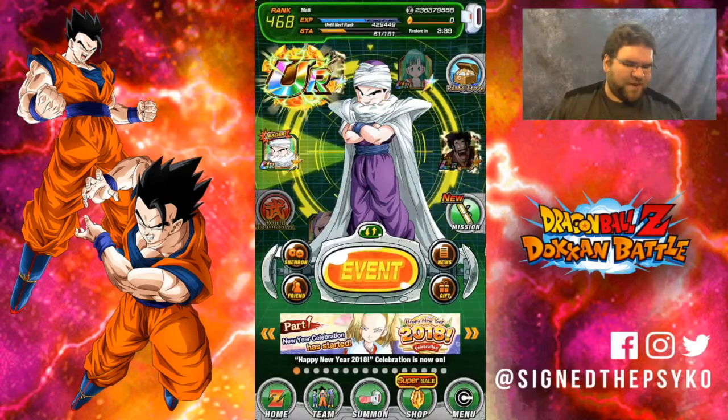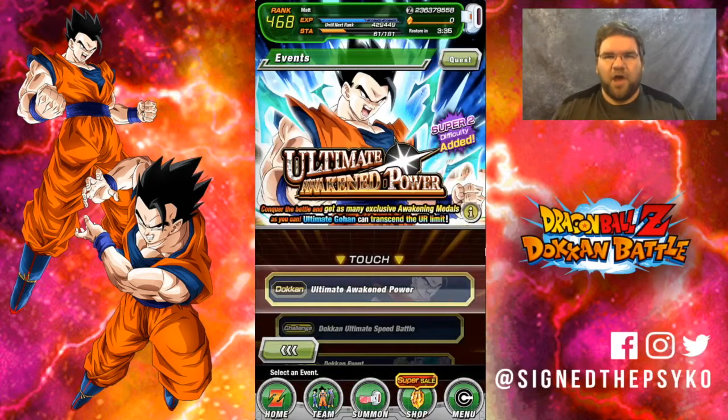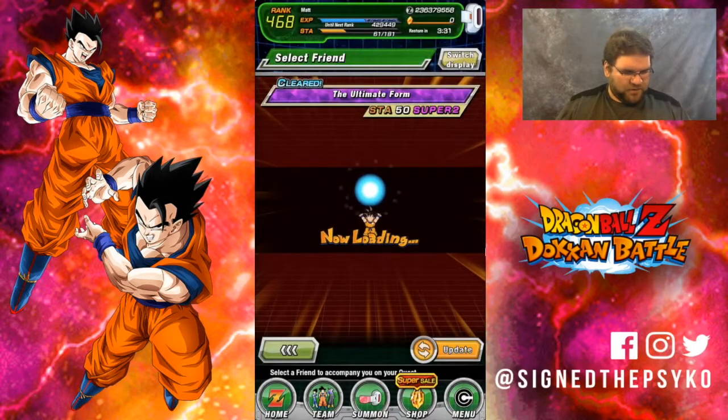How's it going, everybody? This is Sean the Psycho, and today we're going to do another free-to-play challenge. We're going to be taking on the brand new Ultimate Gohan event using a free-to-play team. Let's go ahead and jump in.